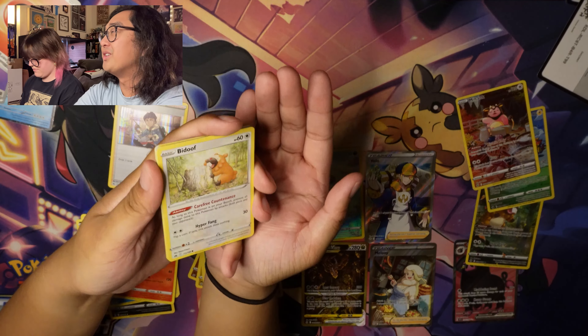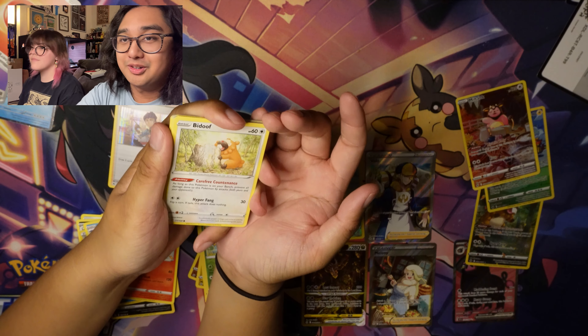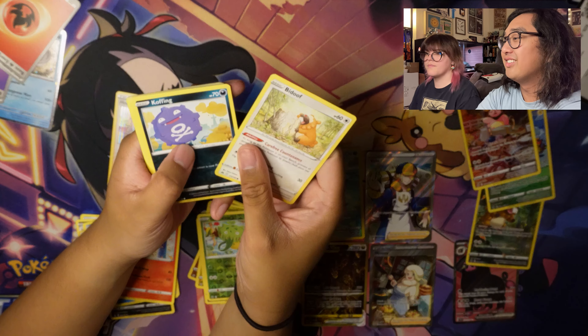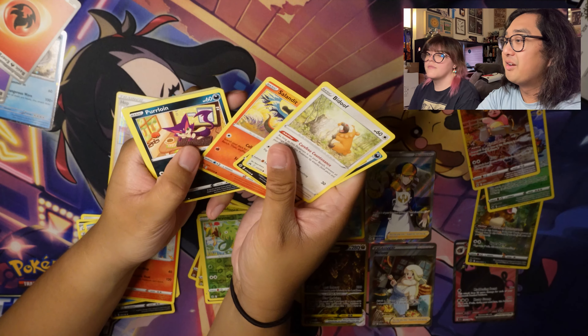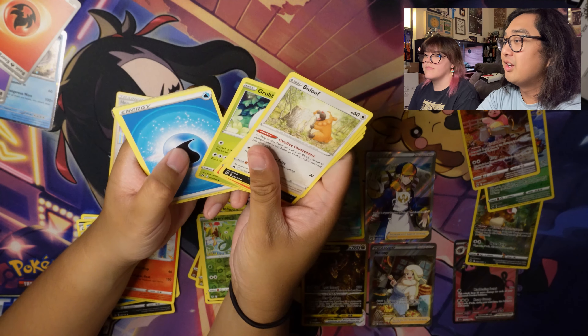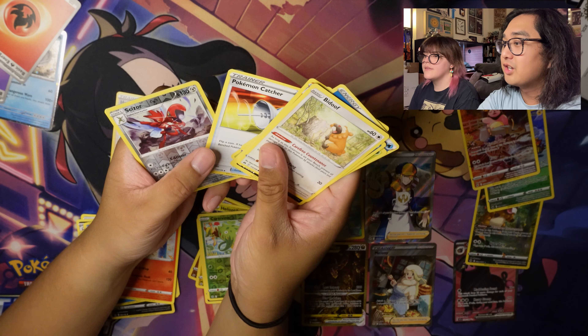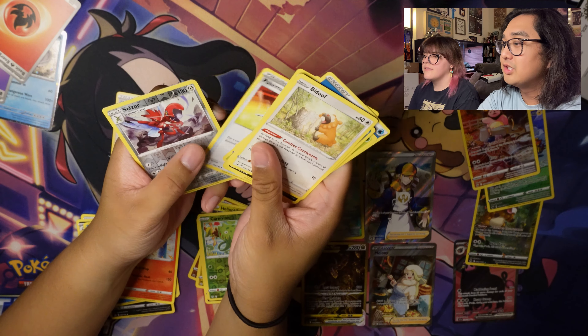Whoever redeems the code cards, can you comment? I want to see how many people actually redeemed these code cards. Let us know. We got Bidoof, Koffing, Salandit, Purloin, Grubbin, Energy, Digging Duo, Graveler, Pokemon Catcher, Reverse Holo Scizor, and Gumshoos.